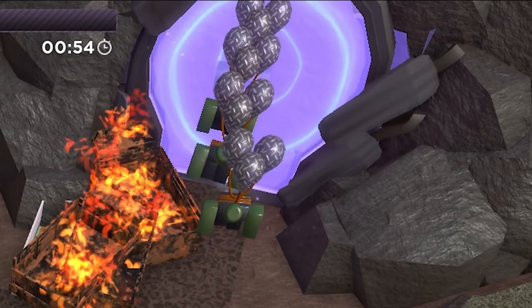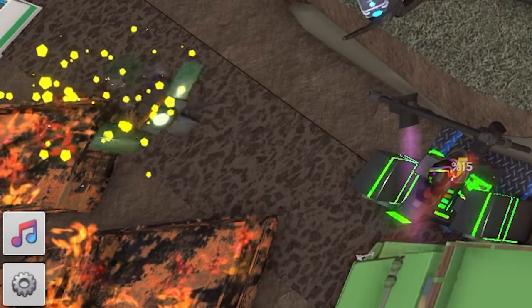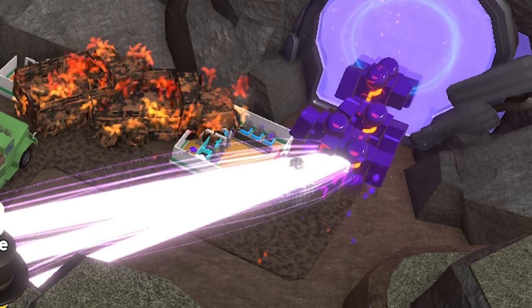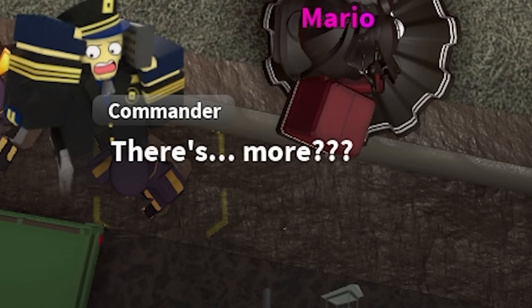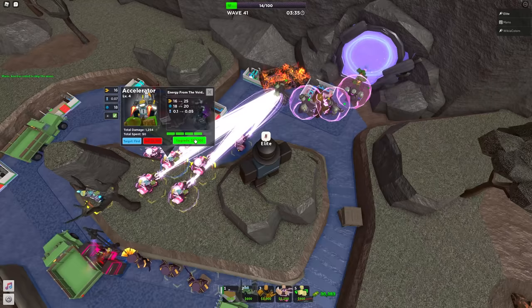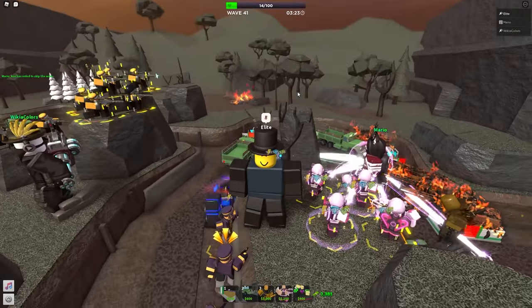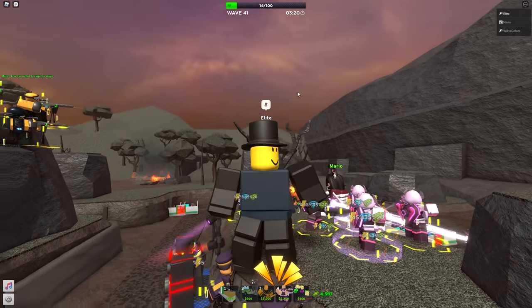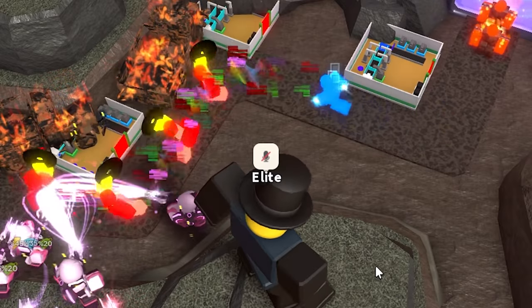We kept building up our defenses in the front. We saw some lavas — which are just moltens but more red — then encountered some balloons, which make even less sense than they already do. Thanks to our rangers we took them down and kept spawn-camping most enemies. On wave 41, the commander gets shocked that it's wave 41, and then we see some slow kings — which are not slow at all.